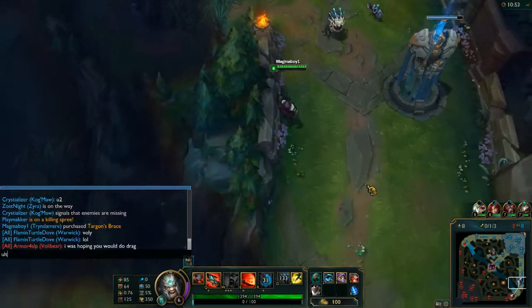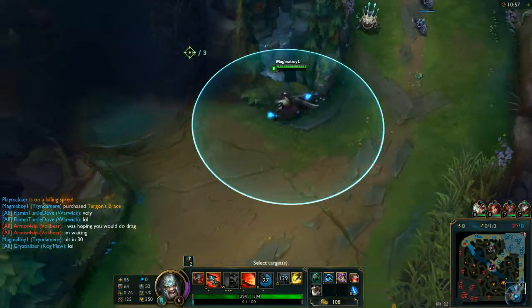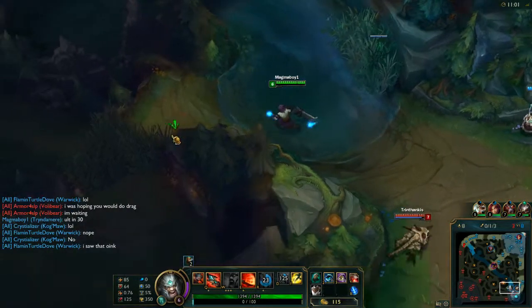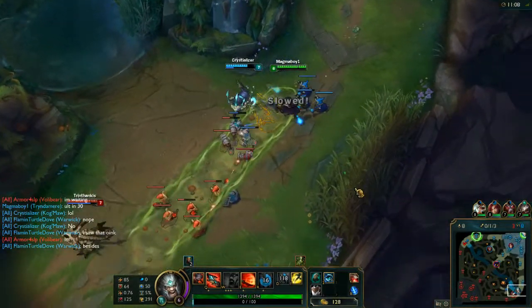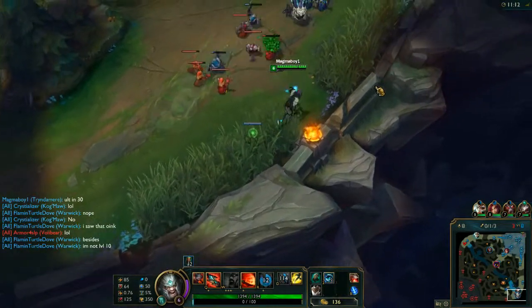I'm going to let my teammate know that in 30 seconds we can get a bit aggressive. I saw what might be a pink ward. I'm going to go ahead and see if I can find it — doesn't seem like there's a pink.